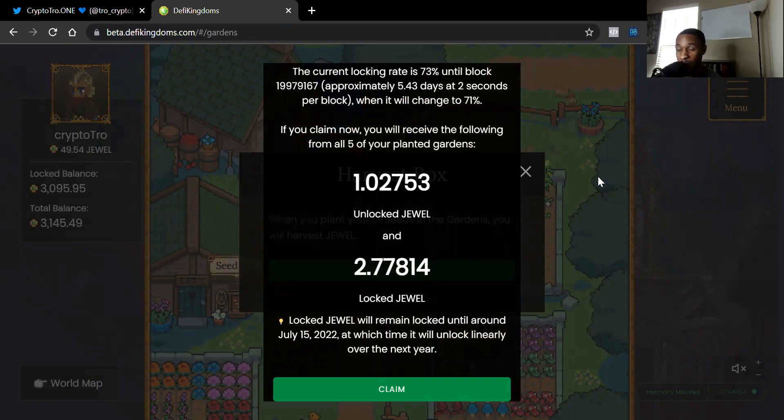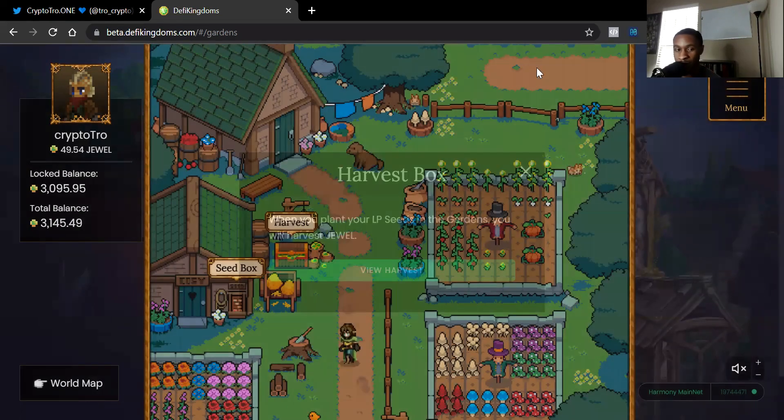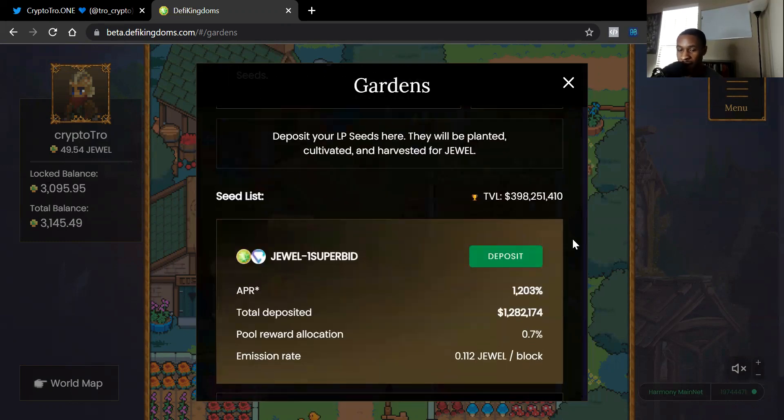Harvest is where you claim your rewards from the liquidity pool you create. A liquidity pool means you're providing liquidity to the platform and getting a return in that specific crypto token. For instance, if I'm providing liquidity for Jewel and ONE, I get a return in Jewel just because I provided liquidity to the platform. Let's go to the seed box and see what are some good pools we can get involved in.